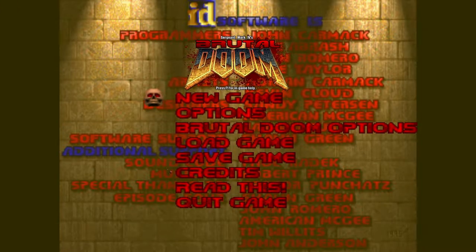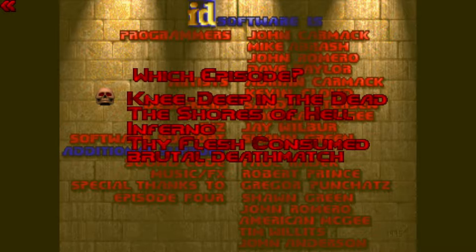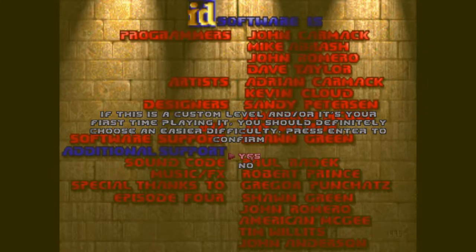Hey guys, welcome back. This is Zach, and today we're going to be playing Doom — Brutal Doom, that is. This is probably the most well-known mod of Doom and it is amazing. Right from the get-go the menu is different. We're going to start with the rifle, which is a new weapon. We're going to play on Ultra Violence because I only play Doom on Ultra Violence or higher at this point.